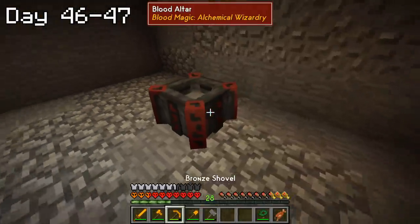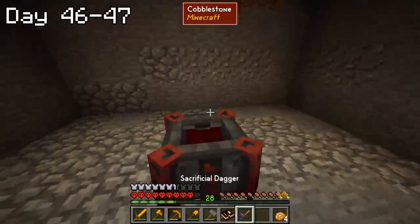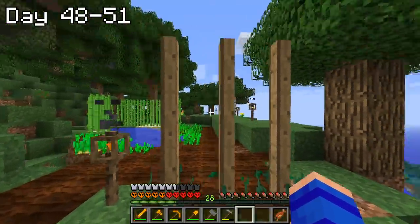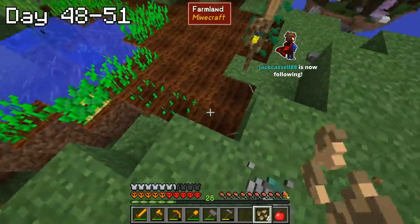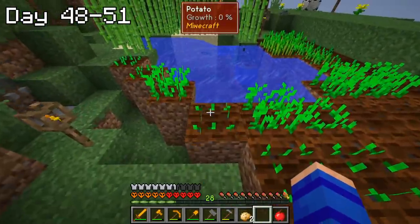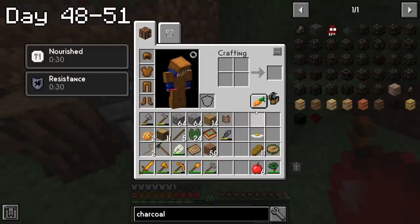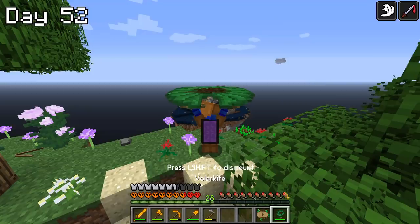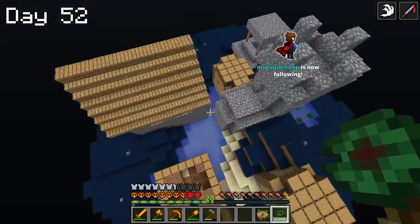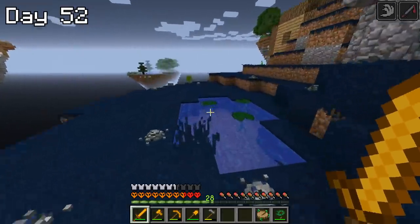I also crafted the blood altar and over the next two days dabbled in a little bit of blood magic. Since I'm on a hardcore world and this requires sacrificing some of my health, I decided to hold off on doing too much until I understood it better. With my progression to age one, I had also unlocked a variety of new food sources. In this mod pack, having a fully balanced nutrition can provide up to 10 extra absorption hearts. So I spent the next few days creating new farms and working on balanced nutrition, since those extra hearts would be useful for blood magic and for a quite scary upcoming journey.